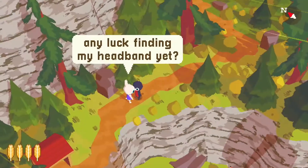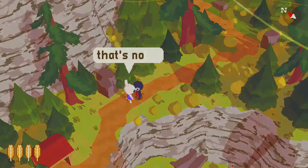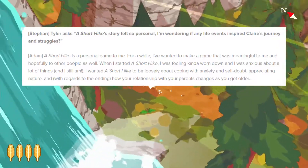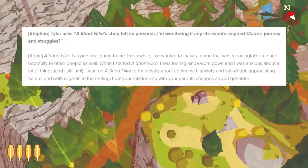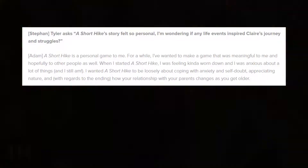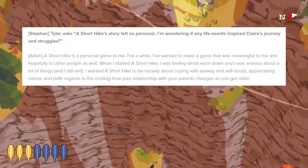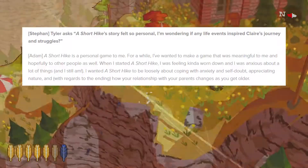In the same Canadian GameDevs interview mentioned above, Robinson Yu talked about his goals in making the game: 'A Short Hike is a personal game to me. For a while, I've wanted to make a game that was meaningful to me and hopefully to other people as well. When I started A Short Hike, I was feeling kind of worn down and I was anxious about a lot of things, and I still am. I wanted A Short Hike to be loosely about coping with anxiety and self-doubt, appreciating nature, and, with regards to the ending, how your relationship with your parents changes as you get older.'